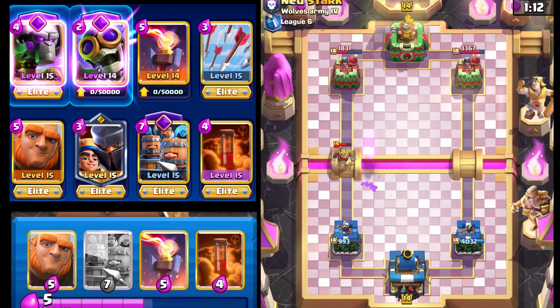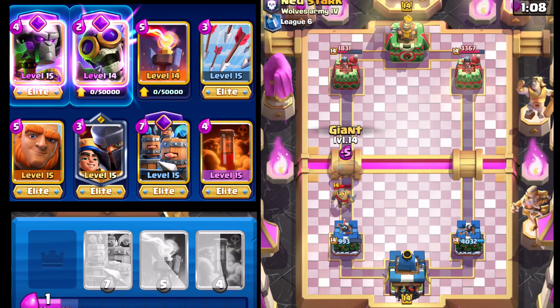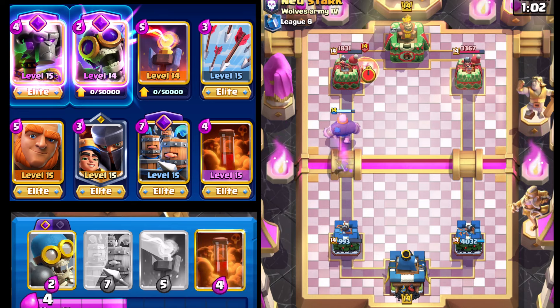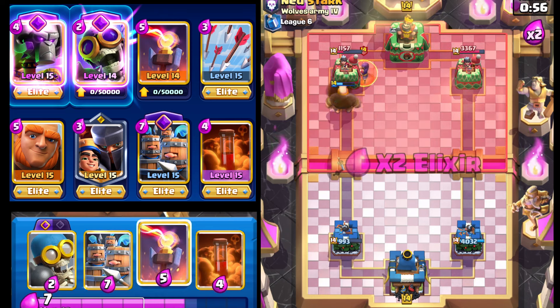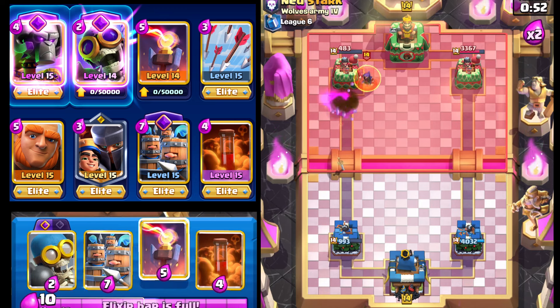The Princess Tower is able to start targeting the Flying Machine — I think we're going to take one hit anyways. Against the Knight, we may want to just go with the Giant, pull it back, and essentially kite it so we can get some damage without having to spend much on defense. Our opponent's going to go with the Wizard, but the Giant is going to pummel that left side for at least four hits. There's that fourth hit — really good stuff.